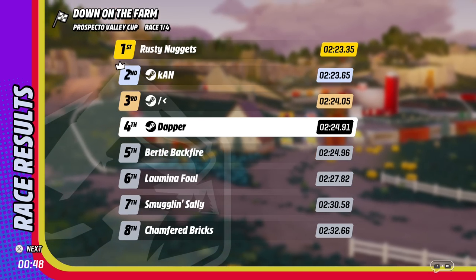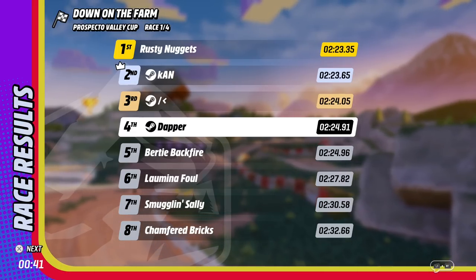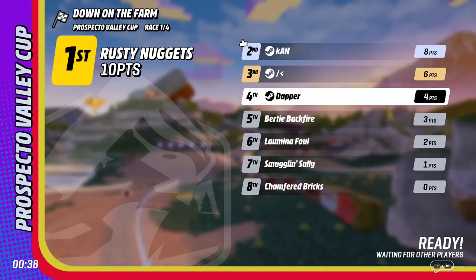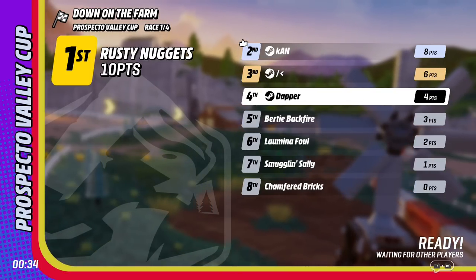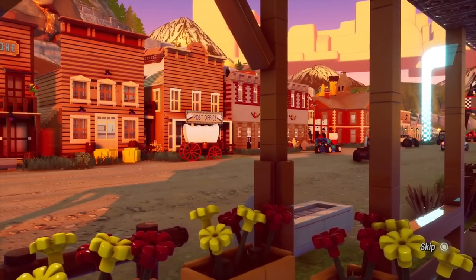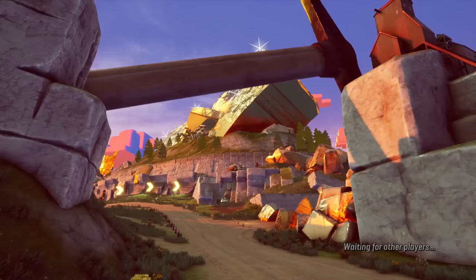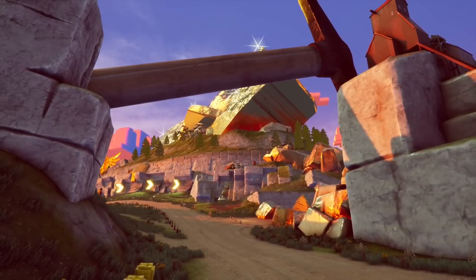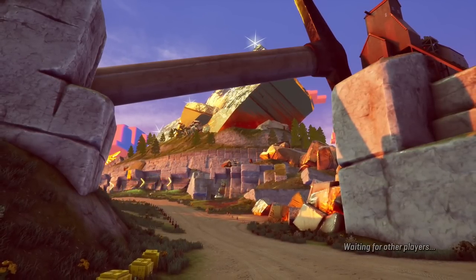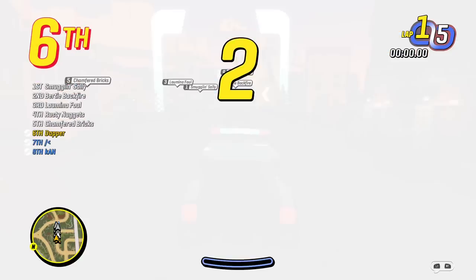After a rough finish, Rusty Nuggets is blamed — 'I had him and then he fired his NOS later.' One player did too much of a vertical jump at the end and got jumped over. The next track loads up — a western-themed stage called Prospecto, which looks really cool. It seems like all the tracks so far have been off-road, which is perfect since everyone built off-road cars — totally planned, of course.